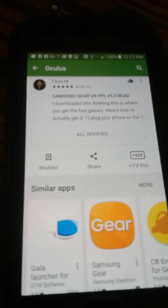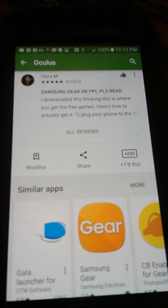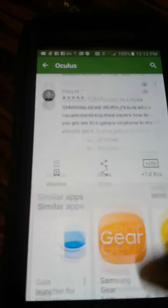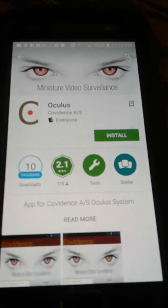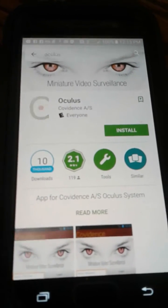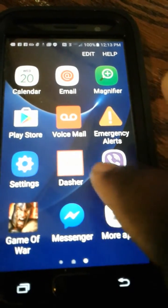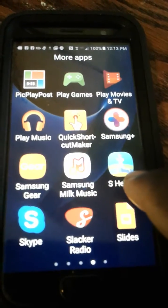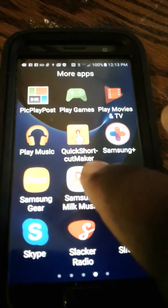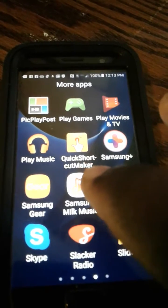If you've been trying to figure out whether a certain app is the right one — it is not. Do not download that app; you'll be really upset. What you're going to do instead is download an app called Quick Shortcut Maker.